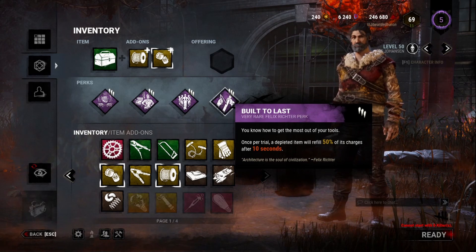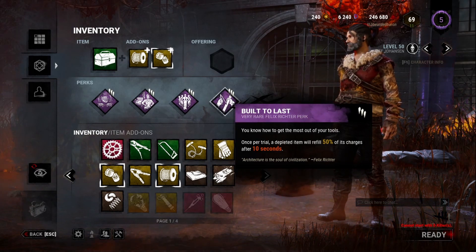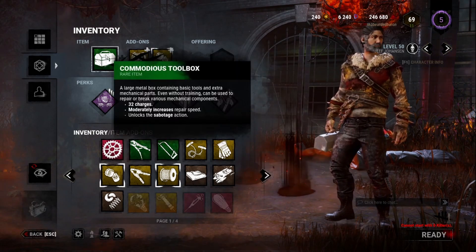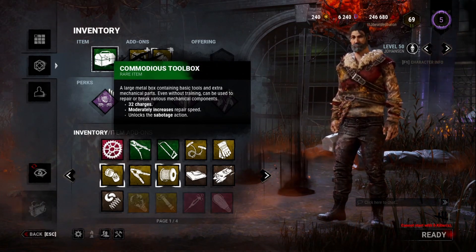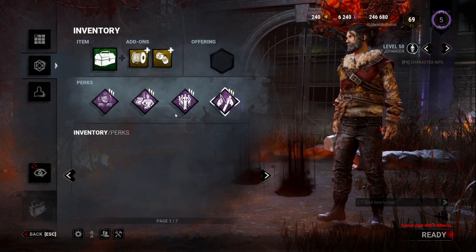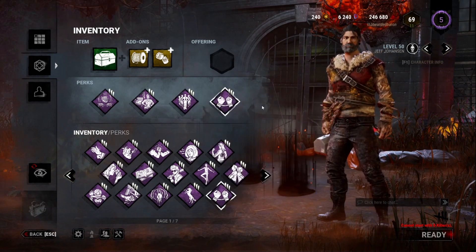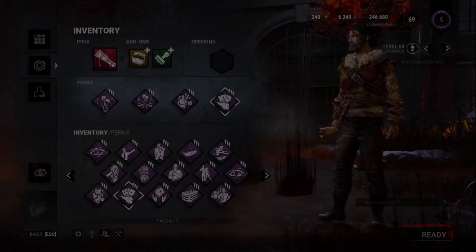Built to Last is an optional slot: once per trial, a depleted item refills 50% of its charges after 10 seconds. Bring a Commodious Toolbox with Wire Spool and Socket Swivels to push through the last couple of generators fast. Alternatively, Bond is a great substitute — it shows auras of nearby survivors within 36 meters, letting you run to them for the Prove Thyself bonus. These builds are especially strong in survive-with-friends groups.